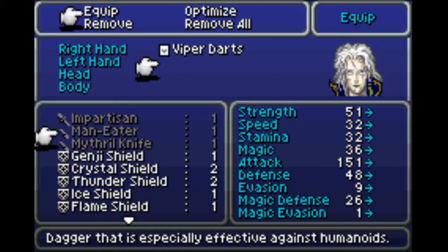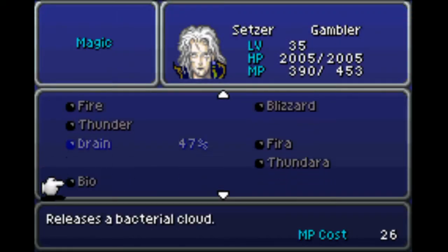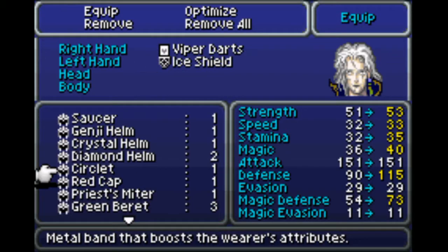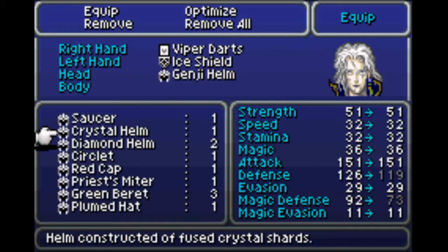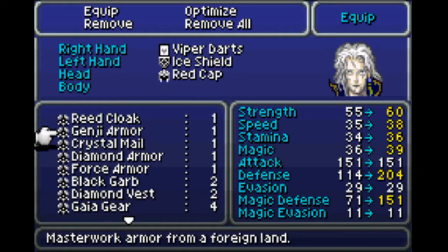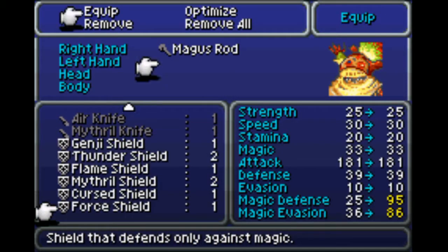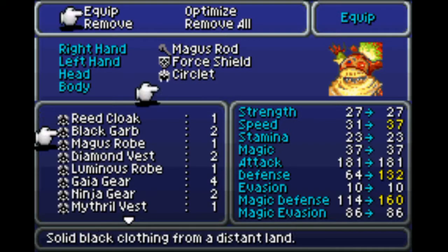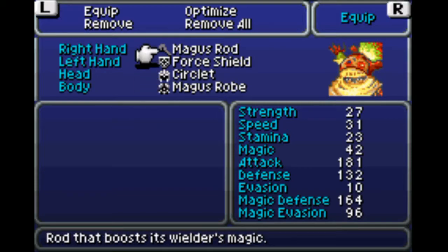We're going to go with Viper Darts, which were called Doom Darts in the original game. Let's double-check if he's got all of the offensive spells. He does not have Zara, so we're going to give him the Ice Shield. We're going to give him the Red Cap and then Genji Armor. Goko's going to have a Magus Rod, Force Shield, Circlet, and Magus Robe. Seems like a decent setup.